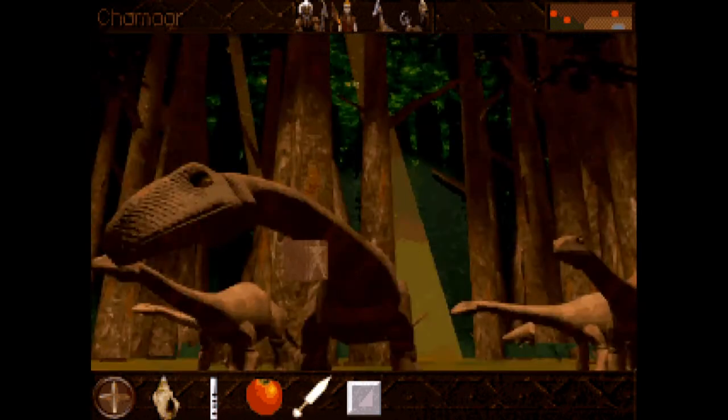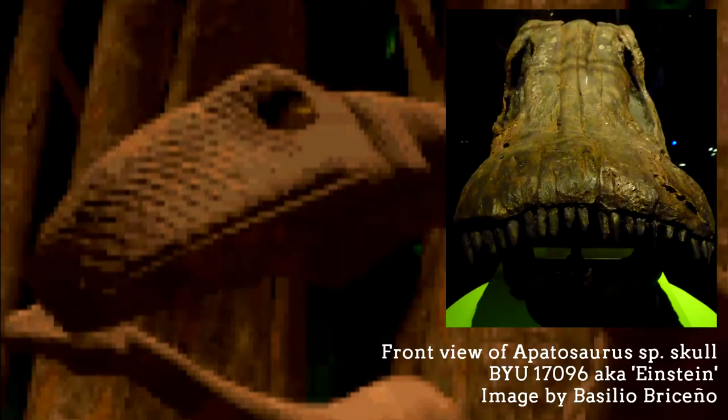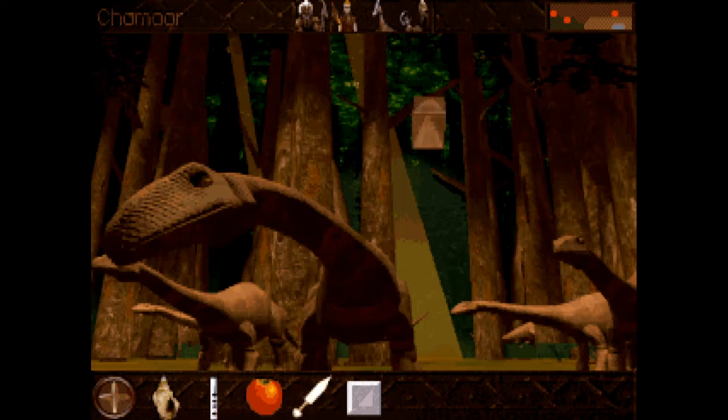They look a lot more like a prosauropod — that's a very early evolution of sauropod dinosaurs — rather than a true apatosaurus. An apatosaurus skull should be a lot squarer at the front, almost like you're looking at a shovel. They would browse with this very square-shaped flat jaw, nipping at ferns off the ground or out of trees. That very flat shape is suited for grazing, similar to how cows have squared-off faces.